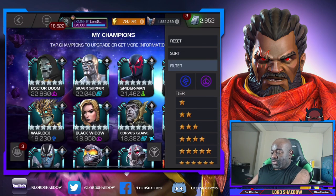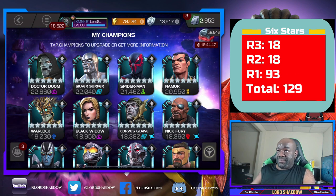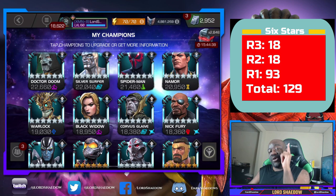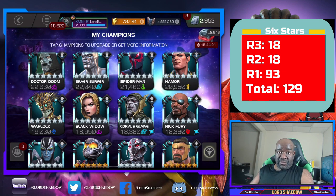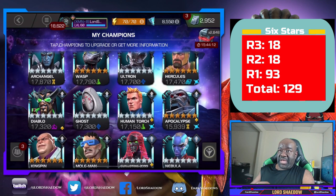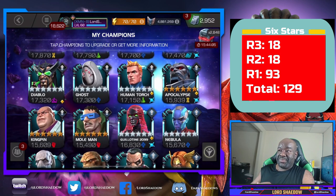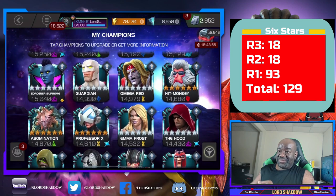We'll look at my six stars first, sorted by rank. I have a number of champs at rank three. As I go through this I won't read every stat — they'll be visible on screen — but I'll show the counts for rank three, four, and five as we go. Here are my six stars. Hercules is not awakened yet but I did take him up to rank three; I'll get him awakened eventually. Some good champs in there.